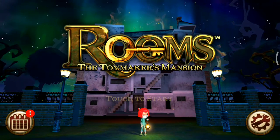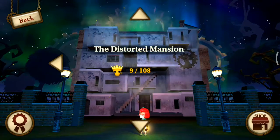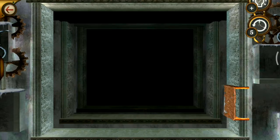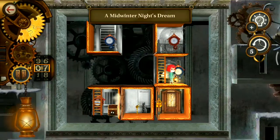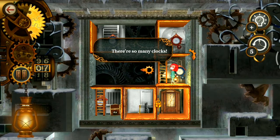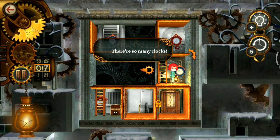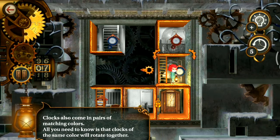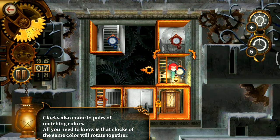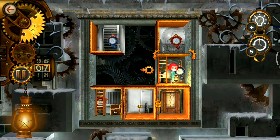Hello friends! This game is Rooms: The Toymaker's Mansion - Distorted Mansion. The level is Midwinter's Nightmares. There are so many clocks, and they come in pairs of matching color. All you need to know is that clocks of the same color will rotate together.